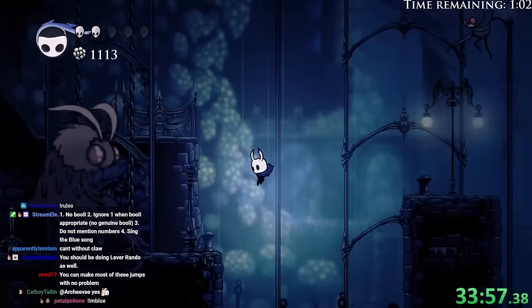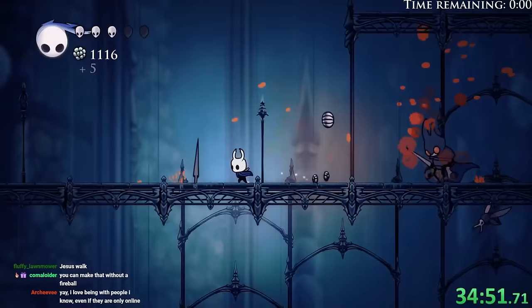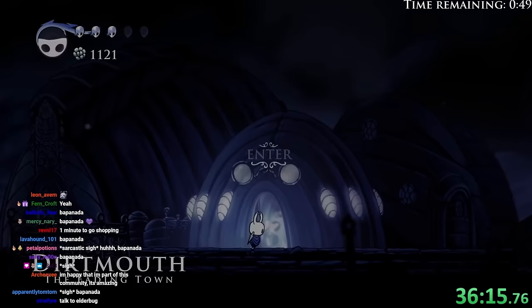What did I just jump on? We'll have to go somewhere else then. Where are we gonna turn up? Well, we're back in King's Pass. So that's nice. More Essence was here. What is in the Bapanada shop? What fine wares do you have to offer me? Bapanada.